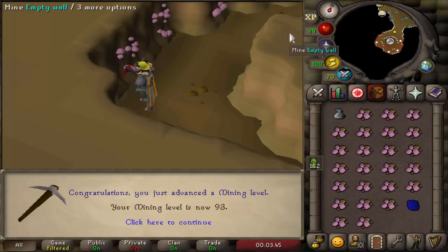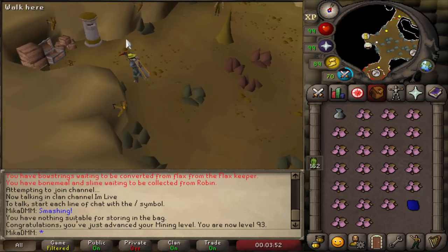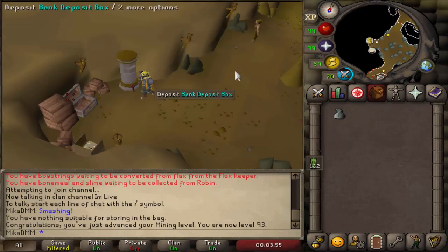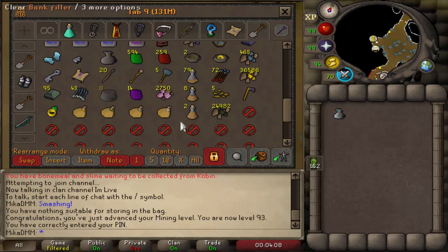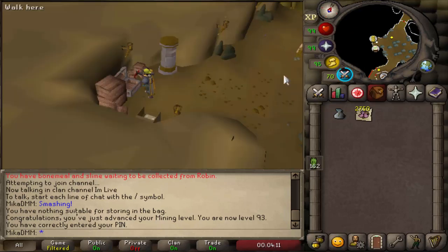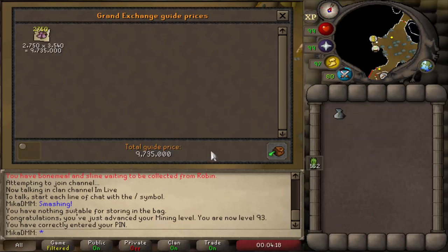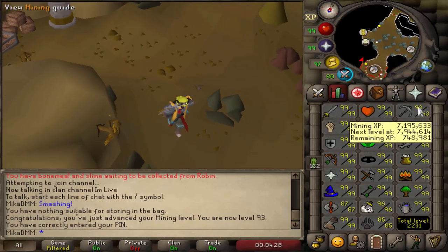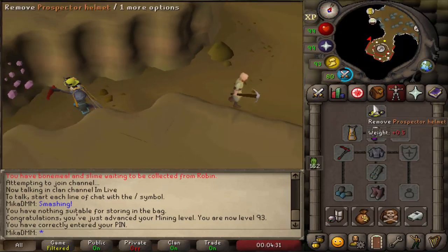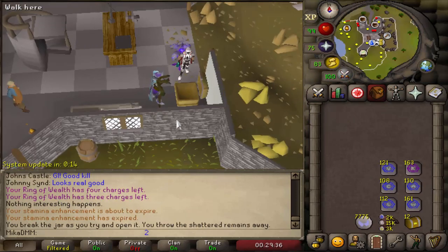A full mining level from just mining amethyst on the main — I've been getting this account going while I do stuff on my Ironman. We got just about exactly 2,750 amethyst in that level, plus some uncut gems. That's about 10 million for straight up AFK, not really paying any attention, and a mining level on top of that. I'll probably stay here until I get the second pair of gloves.